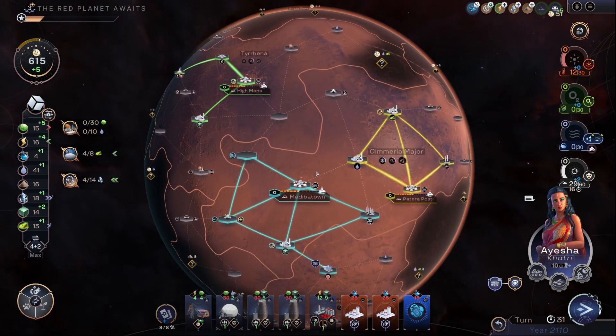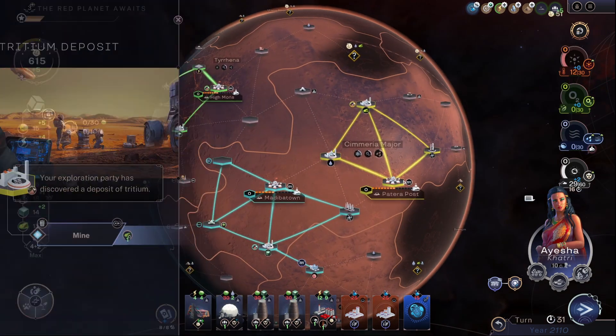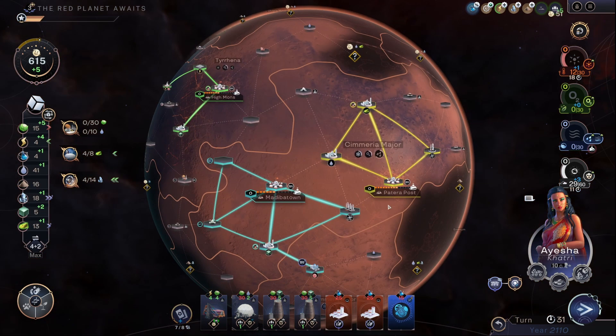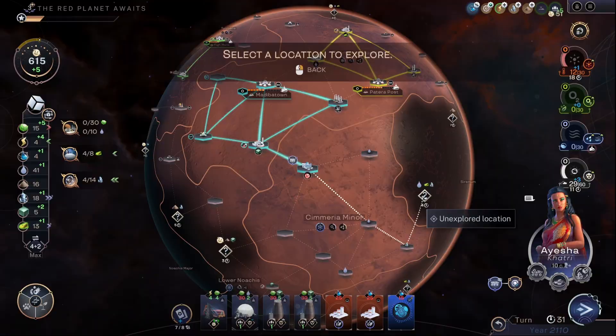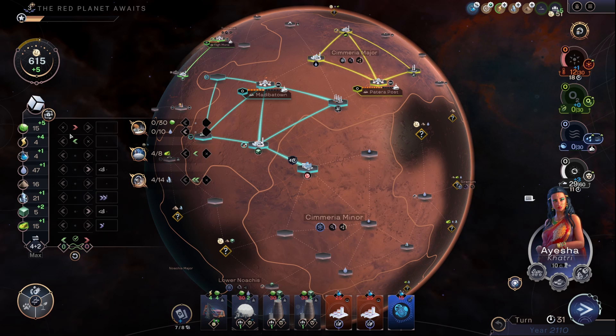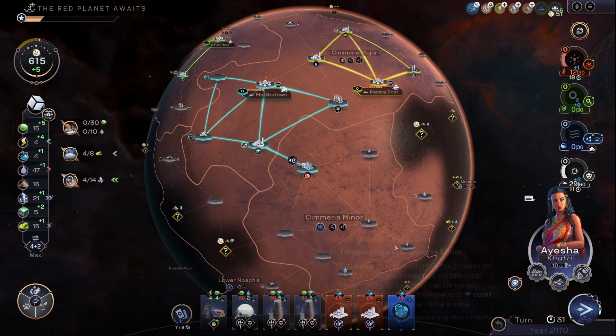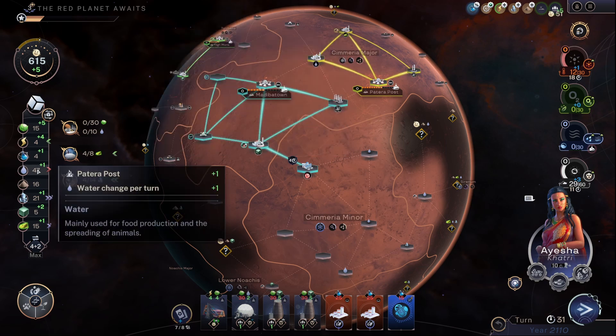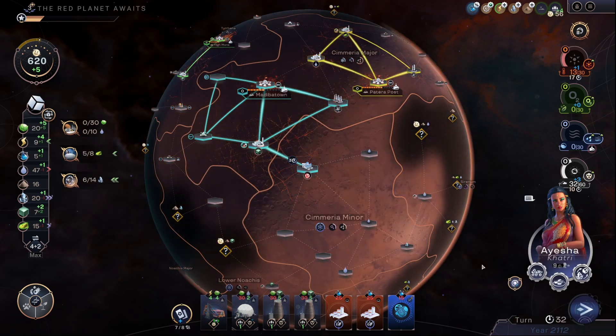Means I can now get the CO2 factory down. Which we actually need to tick up — two of these. We're building this at a decent rate. Huge amounts of water. Let's stop exporting food and start exporting water instead. I'm happy with that. And then when these come back online, I'm going to push for more science — that's what's killing us at the moment.